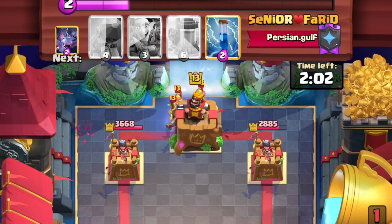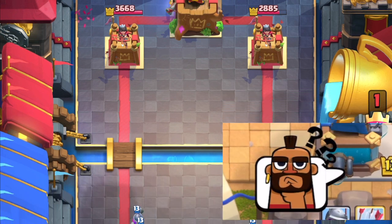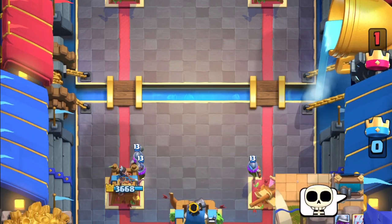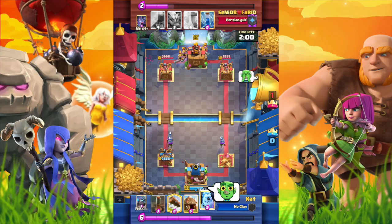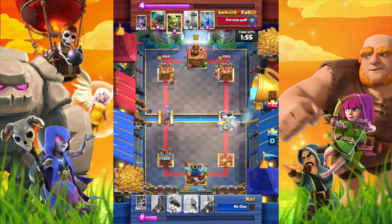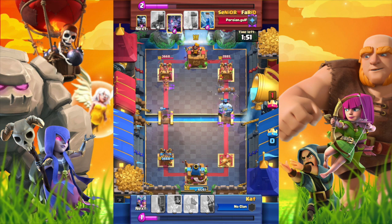The opponent just used 3 Musketeers — what should we do? That means we have at least a 4 elixir lead. We already lost 1 tower and we need to take 2 towers to win this game. Since we don't have a princess tower to protect against the musketeer on the right, it's a golden chance to attack the right tower as the opponent just spent 9 elixirs.